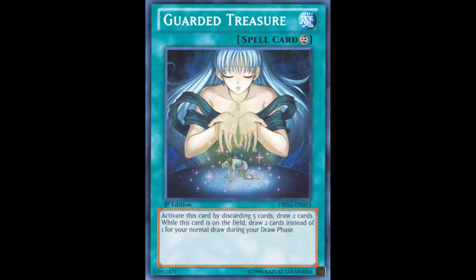Guarded Treasure is a continuous spell card. Its effect reads: activate this card by discarding five cards, then draw two cards. While this card is on the field, draw two cards instead of one during your normal draw phase. The reason this card is trash is because it's a neg four — a negative four card advantage.